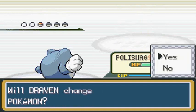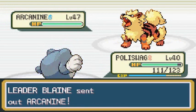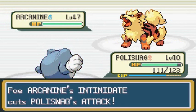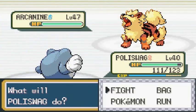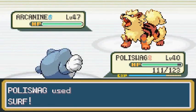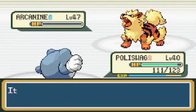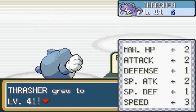He comes out with Arcanine - hopefully this Raindance sticks. Another Intimidate! It continues to rain. Arcanine, see if you can defeat me right now - Surf attack! Surf attack for the win, let's get it! Yeah buddy, critical hit - fatality! Poliswag, you definitely got all that swag. And look at that - Thrasher grows to level 41. We've defeated Leader Blaine!